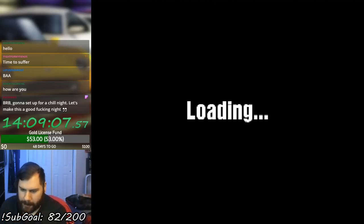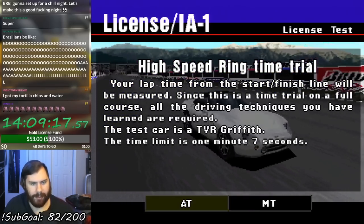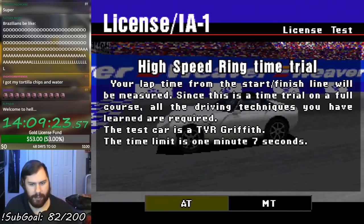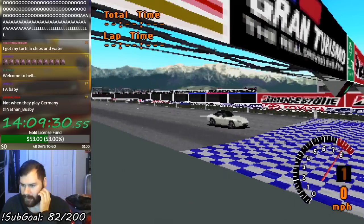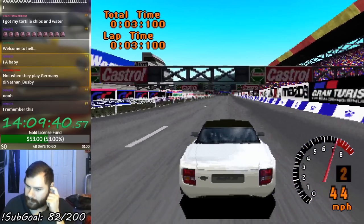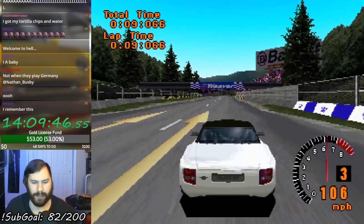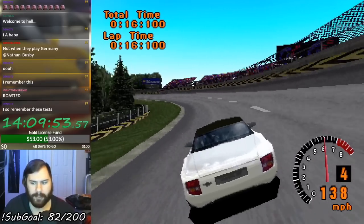IA license begin. Test one: High Speed Ring time trial. Your lap time from the start-finish line will be measured. Since this is a time trial on the full course, all the driving techniques you've learned are required. The test car is the TVR Griffith, time limit one minute seven seconds. We're driving the Griffith again — I think it's the 500 Griffith.